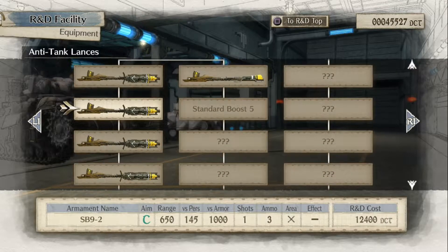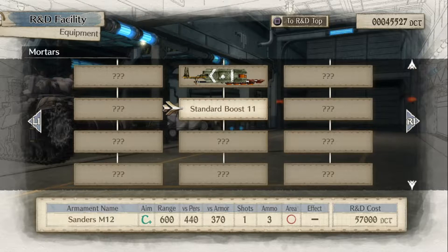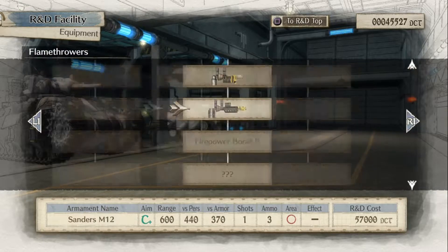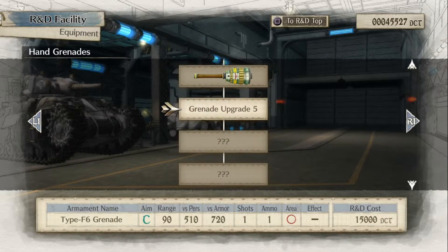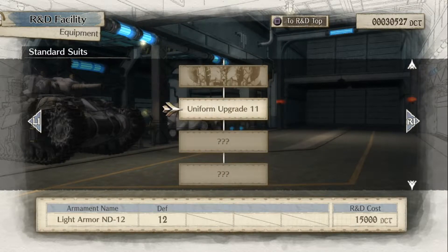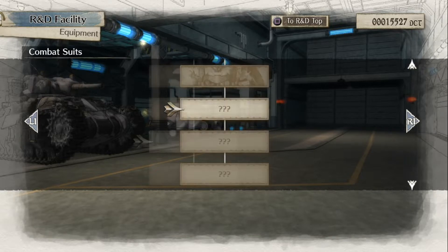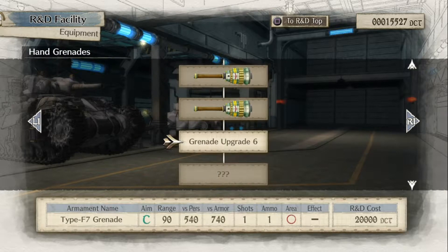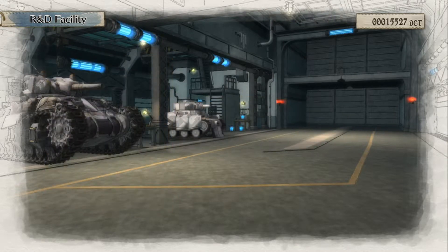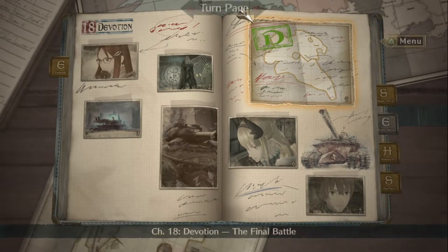I can't upgrade anything new for this. Insufficient funds. Okay, better upgrade my grenade. Uniform is also important. I am running out of money once again. We don't have enough money, so nevermind. Let us go back to the skirmishes.